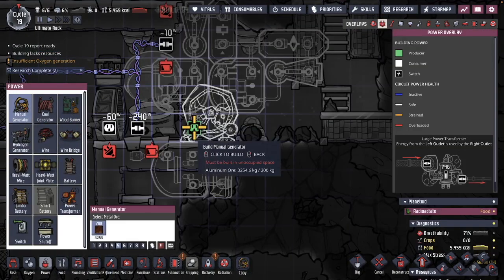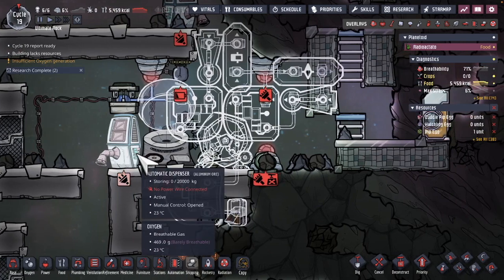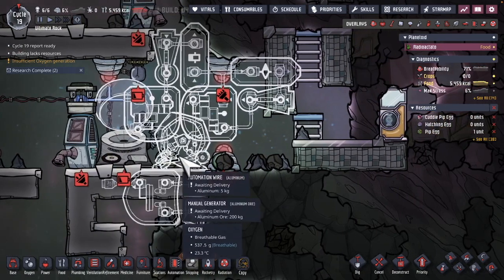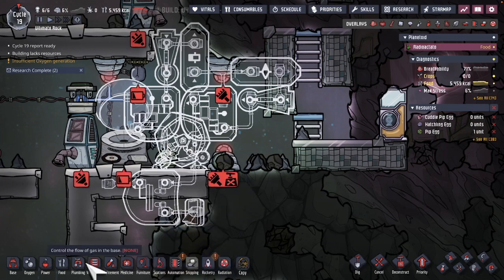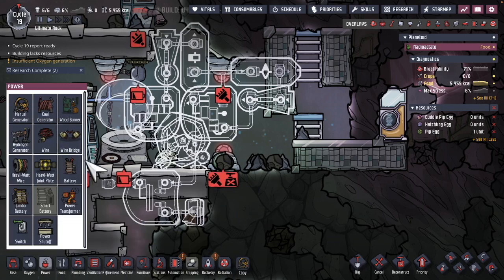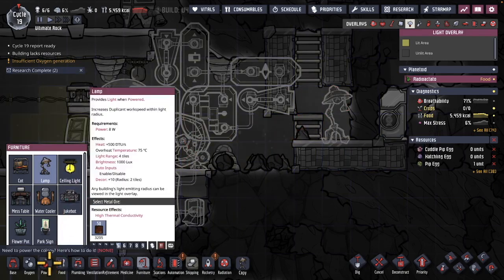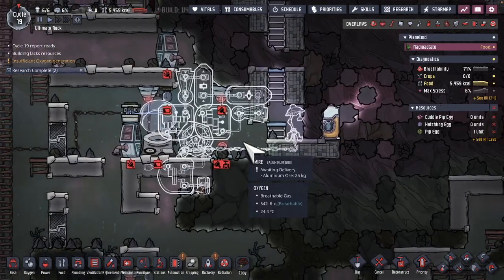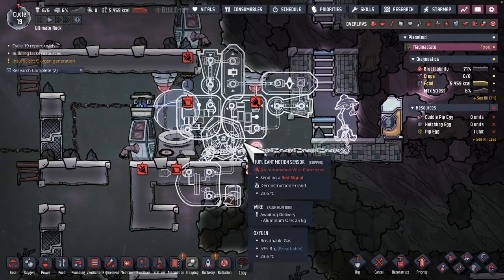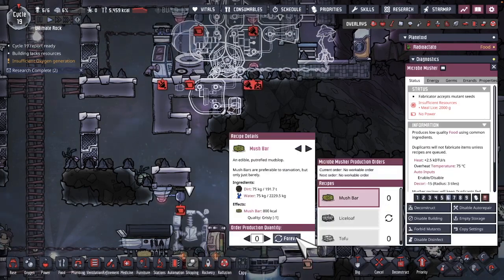That signal goes down to a manual generator that's never going to turn on. The idea is: a dupe thinks they need to generate power, heads to the manual generator — and the moment they arrive, it turns off. They won't go to that generator unless power is needed, so I'll put it on a separate network with no battery and a lamp that will never turn on. I'll explain why later when I show how to build it.